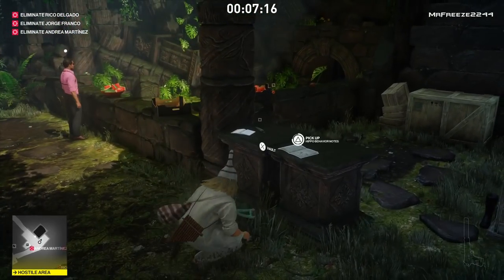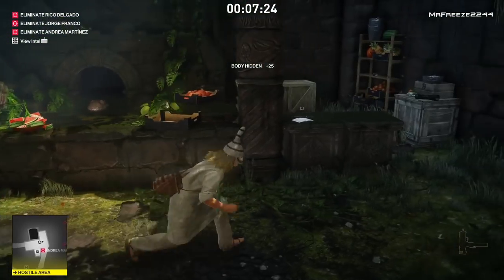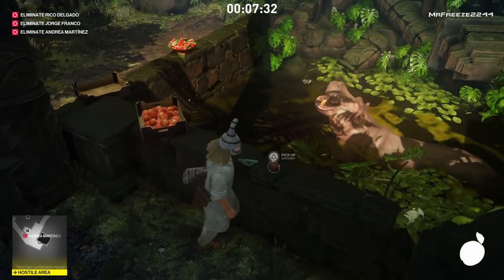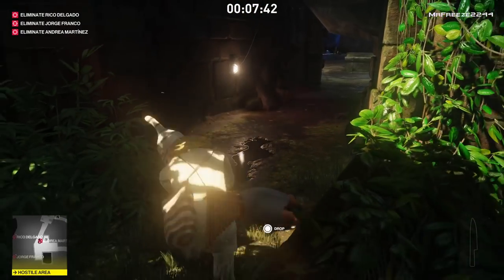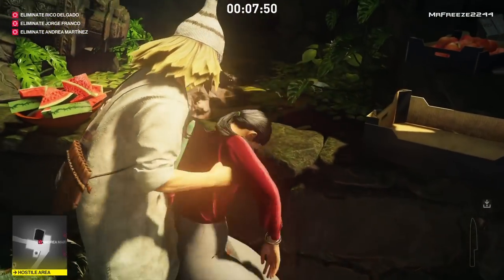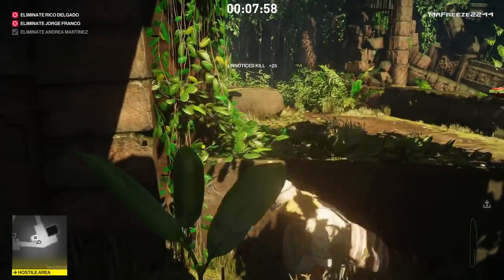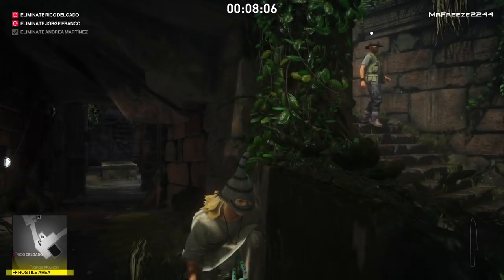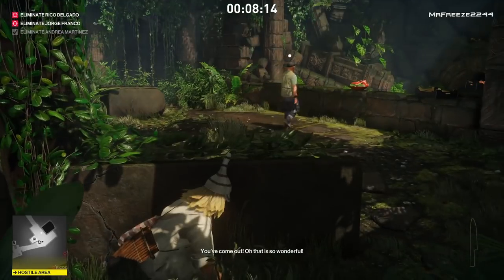We left the body just behind that wall. I'm going to grab this document and push this guy in the water — we don't really need him around. That'll draw out the hippo; I'll throw the meaty bone in there anyway. We want to bring out the hippo, but the expert on the hippo has gone off to make a phone call. So we throw Andrea Martinez in — that counts as one out of three for the Three Course Dinner. Now the other guy is going to find out the hippo is there and go tell Rico, then bring him back. That's when we'll take care of the second target, then move on to Jorge Franco as our third and final target.